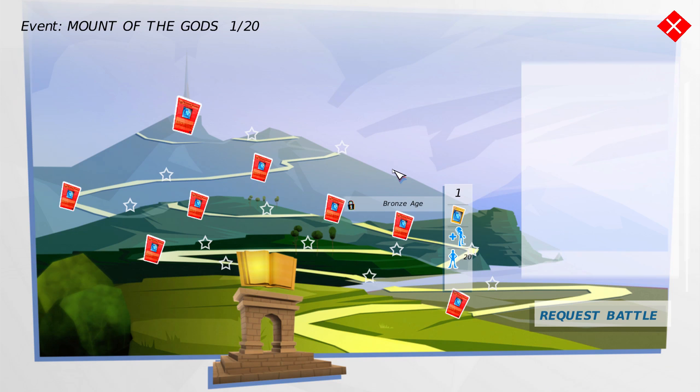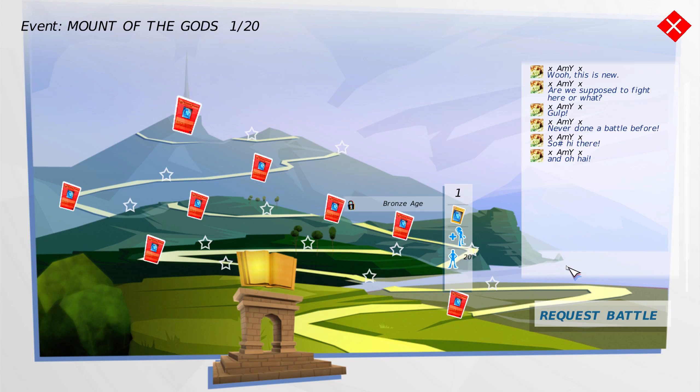Let's go to the Mount of Gods and have a battle, because that's one way you can do multiplayer. And it's very strange that in the beta — I think it's a copy of the single player in effect — you've got this weird bot pretending to be a chat person in real life, pretending to be like XAmyX.